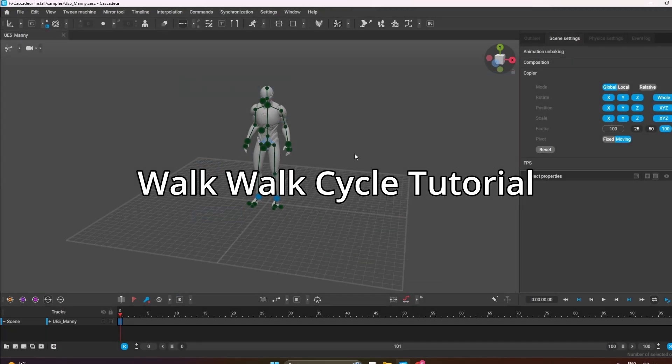We're going to do a walk cycle. I'm going to show you two ways: in-place and just a normal walk cycle, and we're going to use in-betweening.